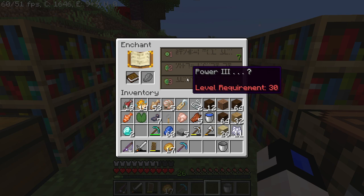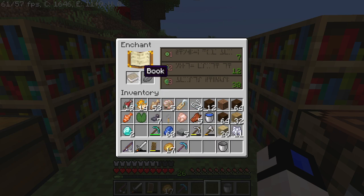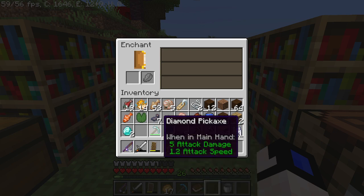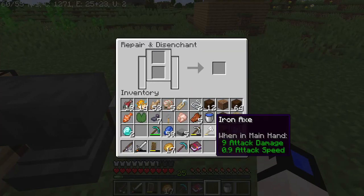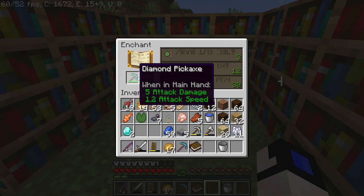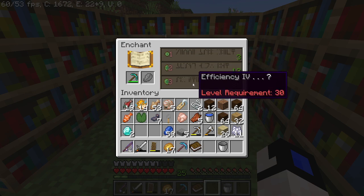Power 3 is nice for bows, but what I want to get is either another high Efficiency or Silk Touch — that will be amazing. Or something like Smite for my sword. Smite is going to be amazing because what Smite does is it allows you to do more damage to Undead, and basically almost everything in Minecraft is Undead. Now we can have new stuff — Efficiency 4! There we go, this is what I'm talking about.